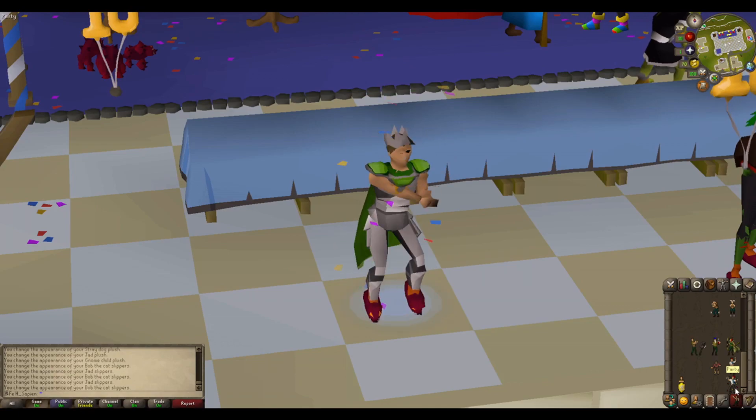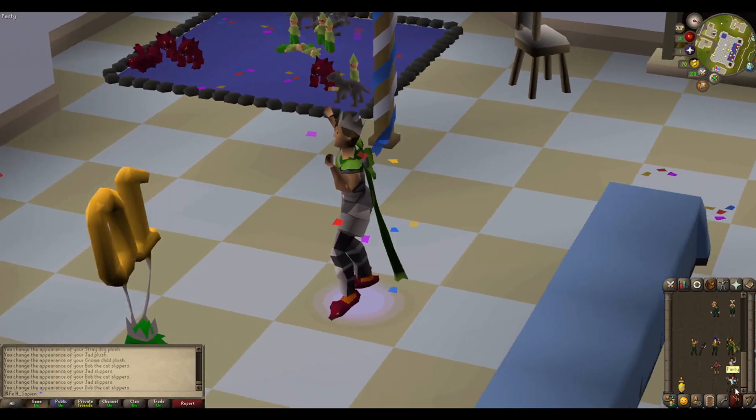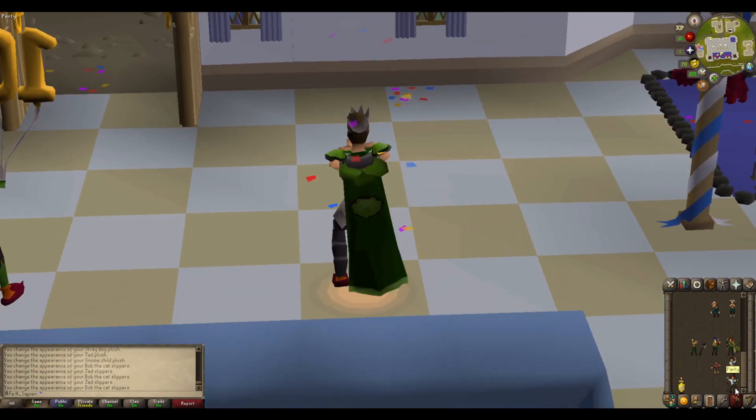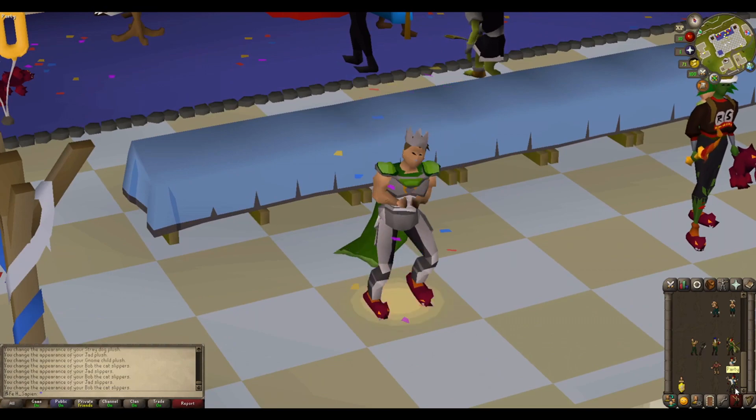Finally, unlocking the party emote, shown here. Along with these rewards, you will receive two half full wine jugs and all previous birthday event rewards, claimable from Diango.